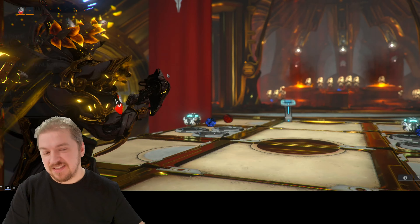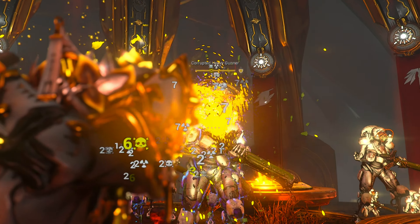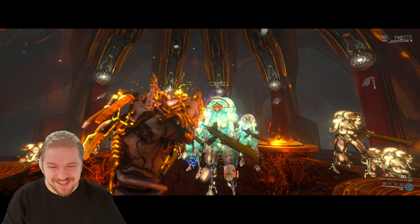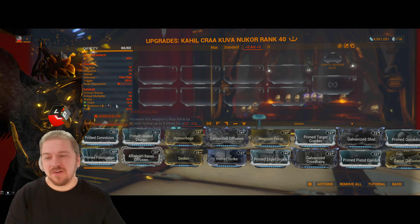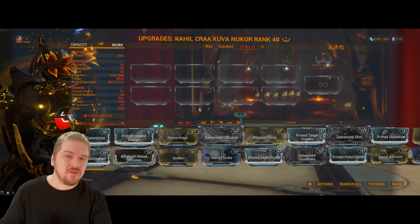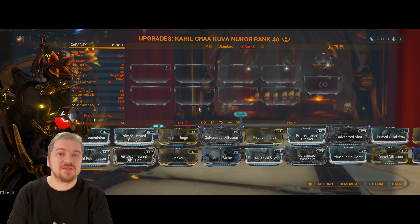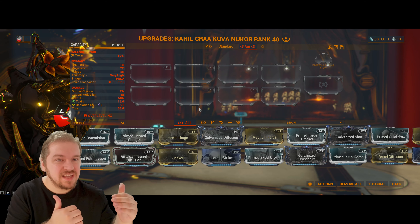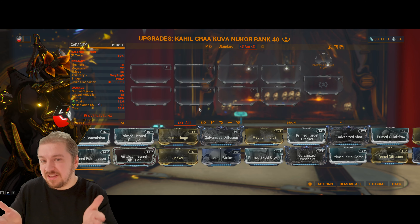The Nukor makes targets' heads big — it's got that whole microwave thing going on. The secondary damage you see is the Toxin from your progenitor, but I do recommend Heat. Now, let's say you're a newer player and your friends carried you through a Lich Hunt and you got the Kuva Nukor — should you keep it? Yes, 100%, it's a fantastic weapon. I don't necessarily recommend it for destroying mobs at lower levels; I recommend it for higher levels, because you need the right mods.